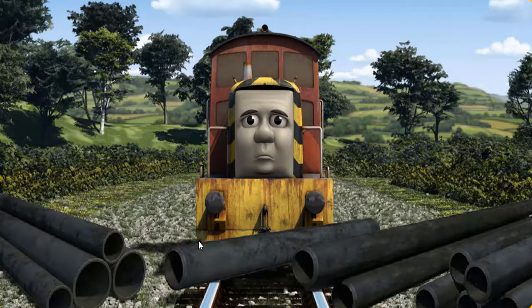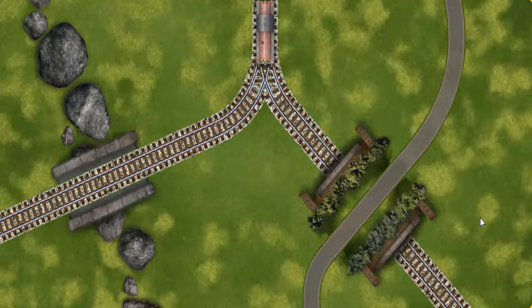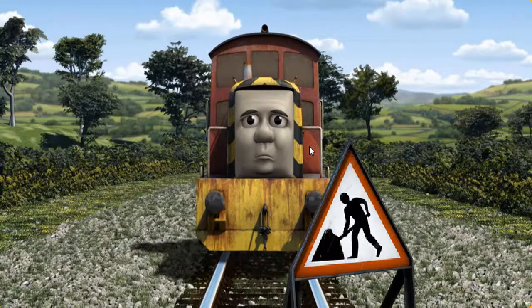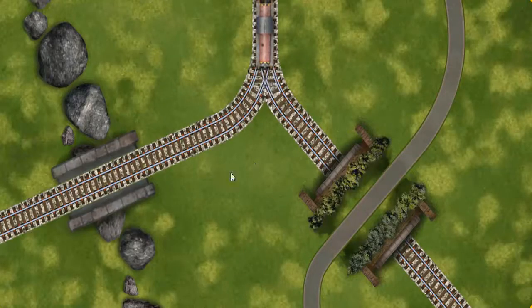Suddenly, Salty had to stop. He would have to go another way. Show Salty the track that goes over the bridge. Salty was on the wrong track. He needed to go a different way. Show Salty the track that goes over the bridge.